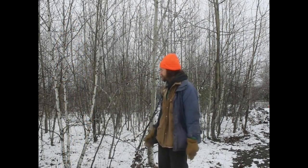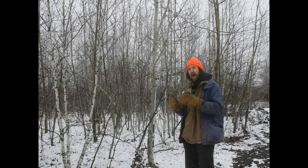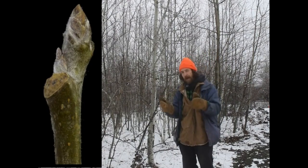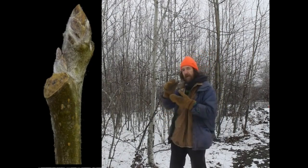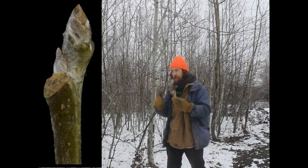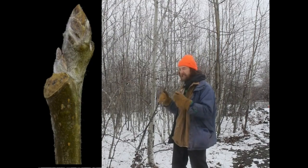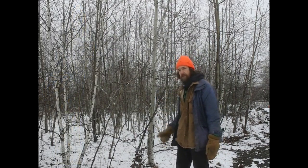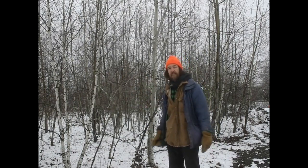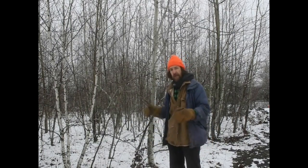The buds on quaking aspen are dark, rich brown and shiny — they look like they've been varnished. Very pointed, relatively skinny and elongate. Big-tooth aspen buds don't have that polish. They're also relatively pointed but a little stouter, a little rounder, and they have this grey patina on them — they almost look like they've been dusted with confectionary sugar. So they're greyish, without that deep, rich chocolate luster. Quaking aspen has those shiny dark buds; big-tooth aspen has those greyish buds.